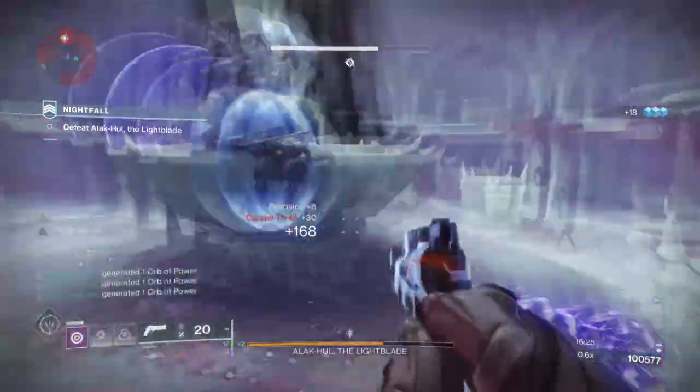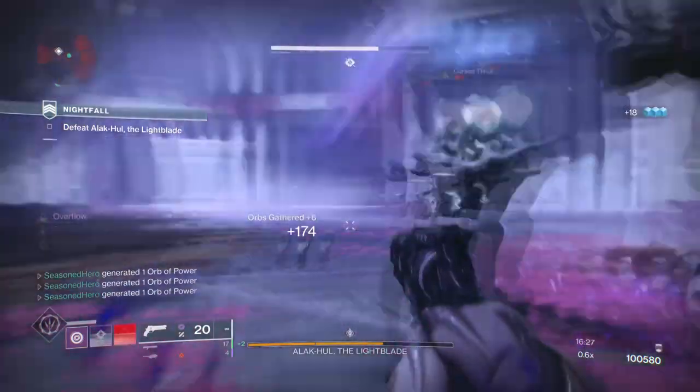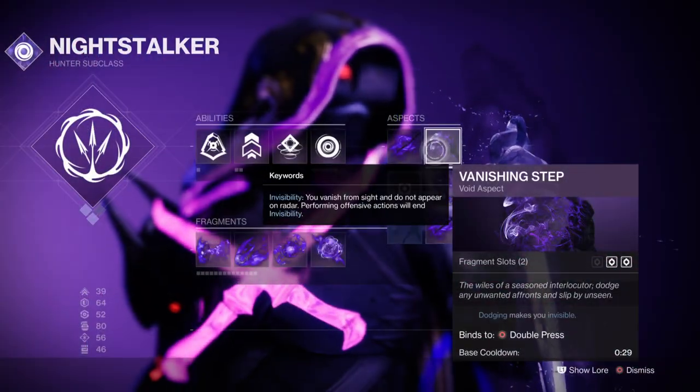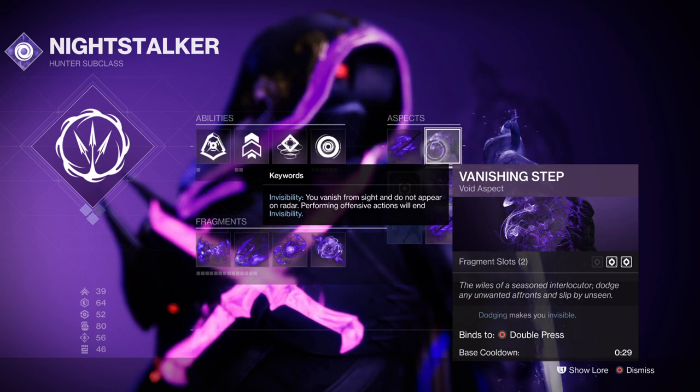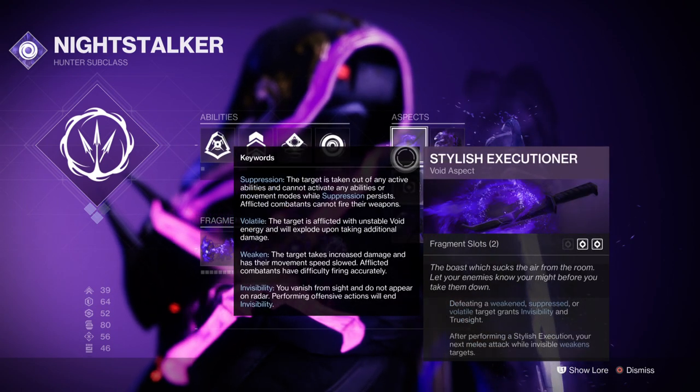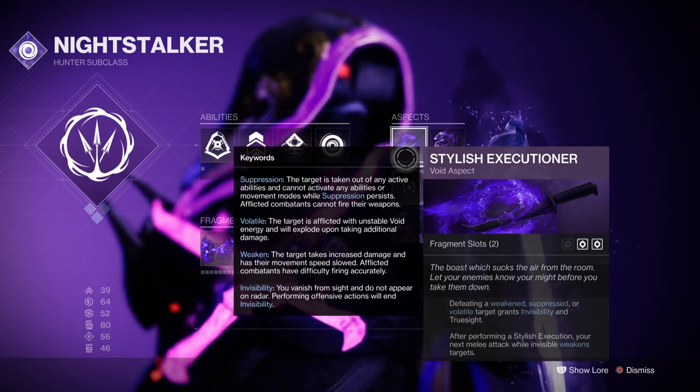To expand on this area, you're going to want a setup that will allow you to debuff when you please and maximize the amount of damage you do. Aspects wise, we have the Vanishing Step ability so that every time we dodge we can go invisible. And then you want to have the Stylish Executioner where defeating weakened, volatile, suppressed, etc. targets will make you go invisible but will also grant you the ability to weaken targets via your melee.